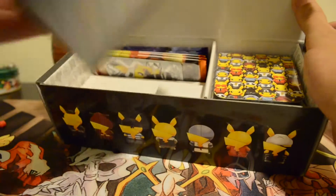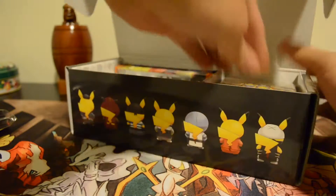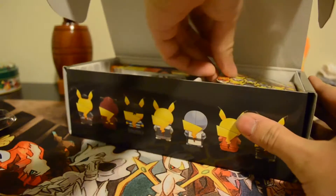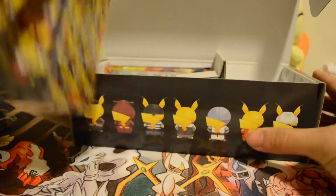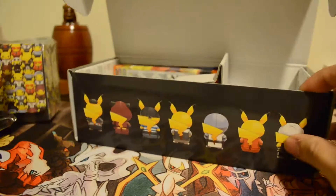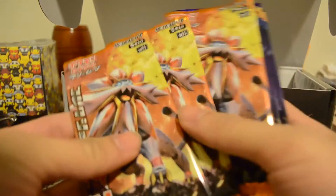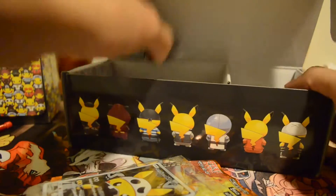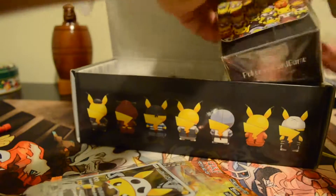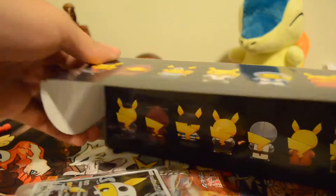Inside we have the deck box and here are the sleeves — save those for later. Here is the deck box, pretty cool, save that later. Three Sun and three Moon booster packs and of course the full art. Let's move everything aside. I'll put this back in the box — I don't plan to open it, I plan to keep it. I already have sleeves.